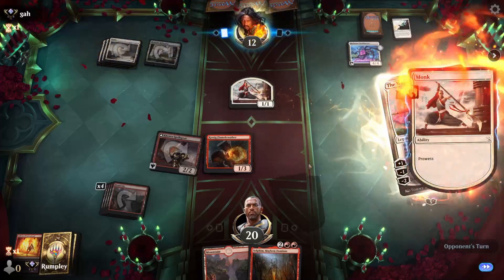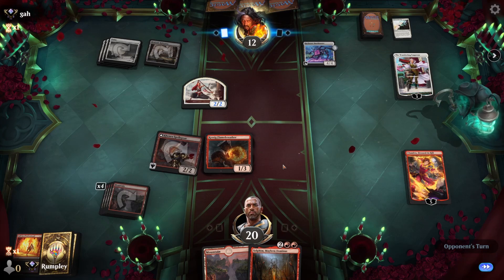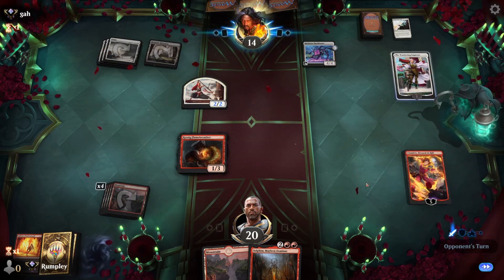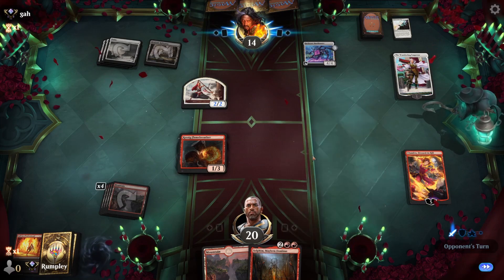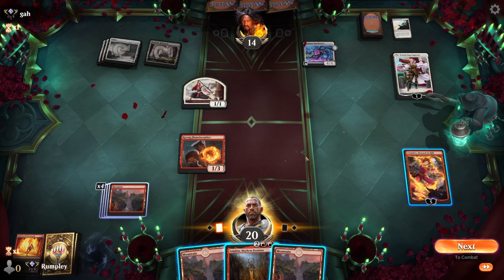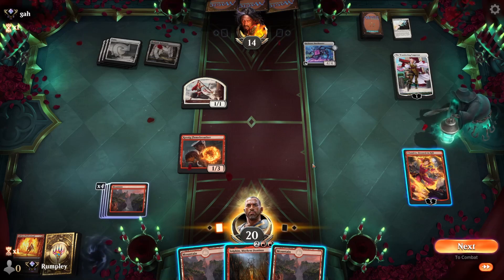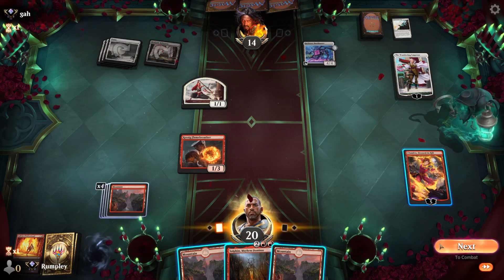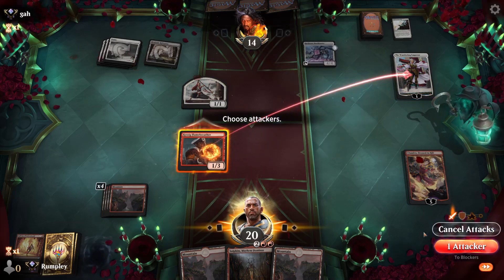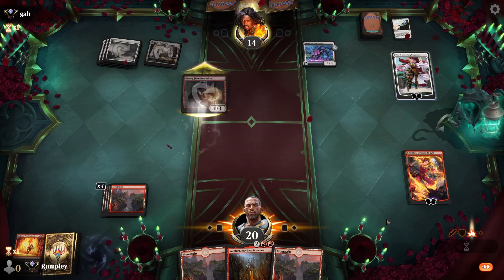Kessig Flame Breather is down. Wandering Emperor — they're gonna tick up on the 2/2 and attack Chandra, or they just exile our Kenra. Well, now we can plus Chandra to kill their creature. We're gonna get our turn back. Alright, let's attack and see if they block — okay they do block.